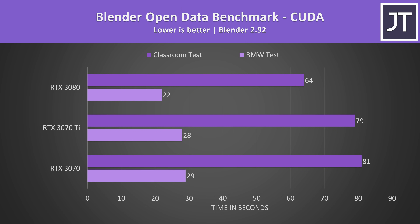Blender was tested with the Open Data benchmark. When using CUDA, the 3070 and 3070 Ti are extremely close together, which makes sense given their CUDA core counts are very close, while the 3080 has many more.